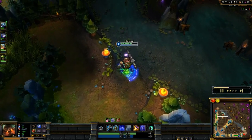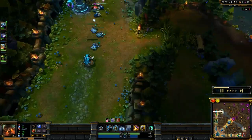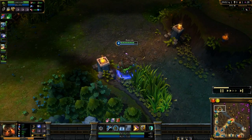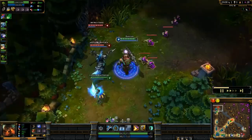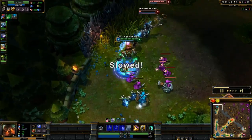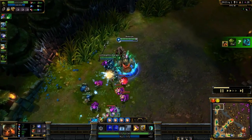I can see the top lane starting to get pushed again. He's playing smart, staying by the turret. I'm just waiting for him to get back — and here we go, going in for another gank. There's the Riptide going down, they're going to try to run straight out, Dredge Line going off, and he's able to get the kill on Hecarim.